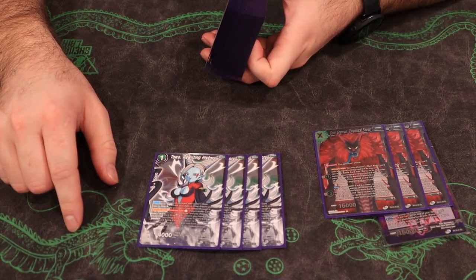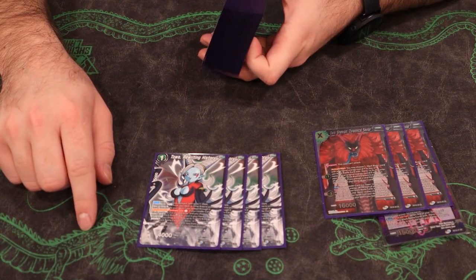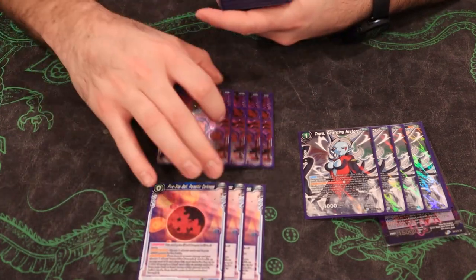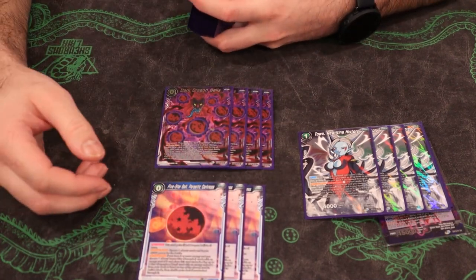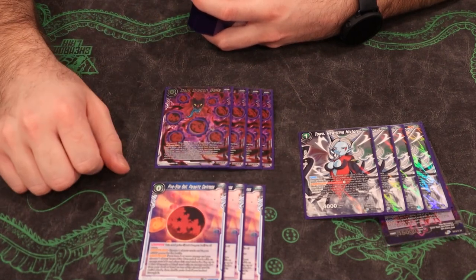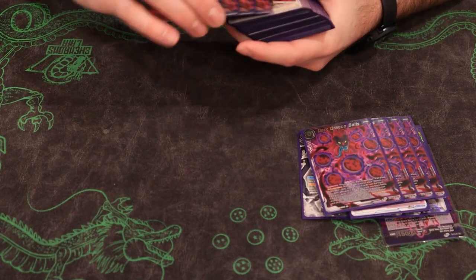Moving into our Toa, she's probably the better one drop in my opinion. She allows you to search for a Dark Dragon Ball on play, and then her pay-two effect says if you have four or more energy, you can pay two and summon a four or less cost card from the deck or hand by discarding one of the Dragon Balls. The blue Dragon Ball is just discard fodder and/or energy for our later blue package, and the Dark Dragon Ball is actually really good — it allows us to tutor most of our deck.